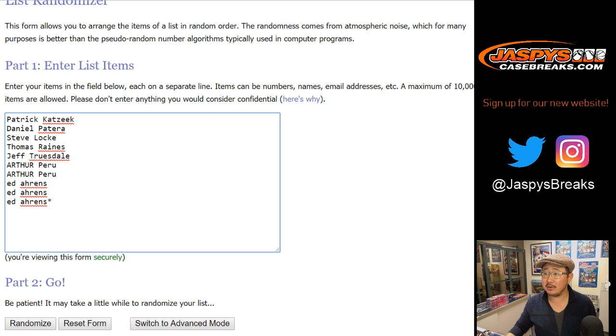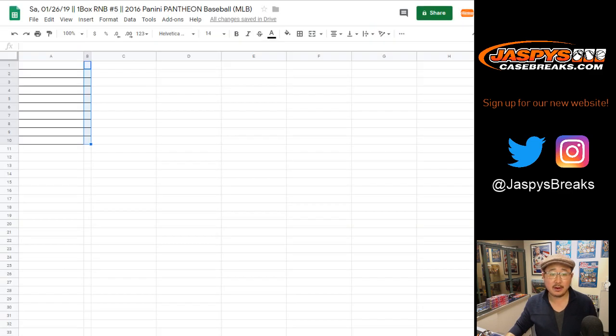Participants: Patrick, Daniel, Steve, Thomas, Jeff, Arthur, Ed. There are the numbers right there. There's the spreadsheet for break number three.